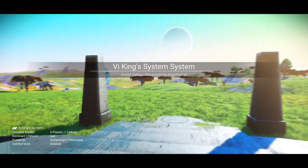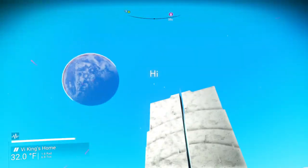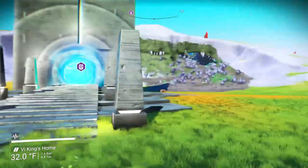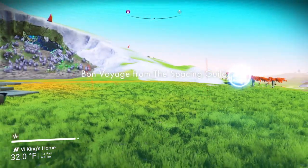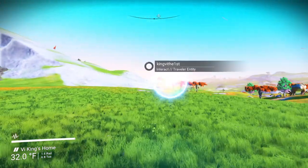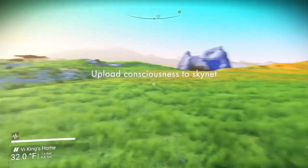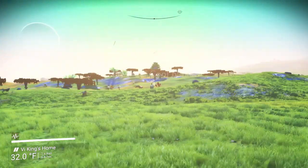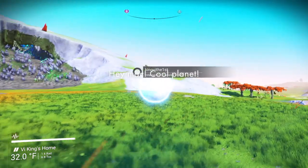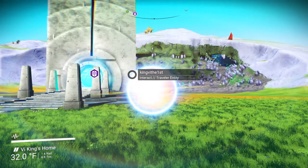It looks like I'm here in the Viking system. Yeah, oh god I can see you Mark, I'm right in front of you! Oh there you are. You can't see beacons for my base? Yeah I see the green one for your base. Where'd you go? Oh there you are, right behind you. It's so bright here it's hard to see your orb. Do you want to make the monolith here or at your base?